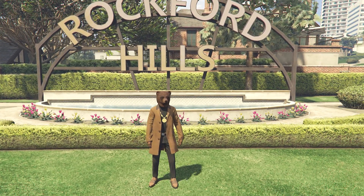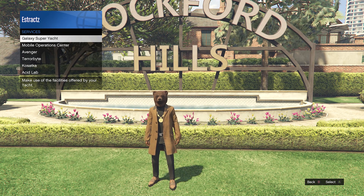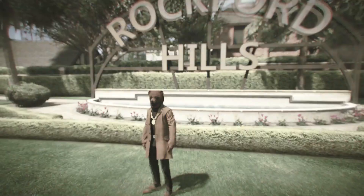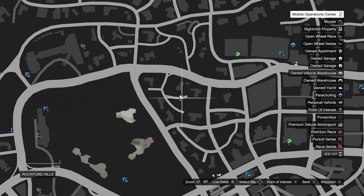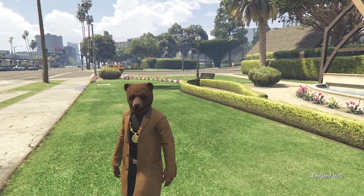To get the black joggers, I'm going to show you right here. All you're going to want to do is pull up your interaction menu, go to services, go to mobile operation center and request your MOC. After you request your MOC, you're going to wait for it to spawn on the map. Mine will probably spawn right here, but once your MOC does spawn in, head to the back of your mobile operation center.